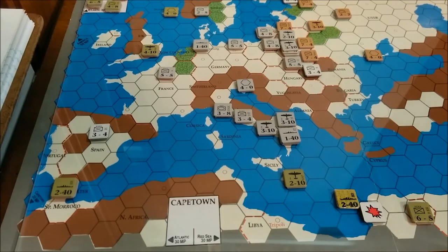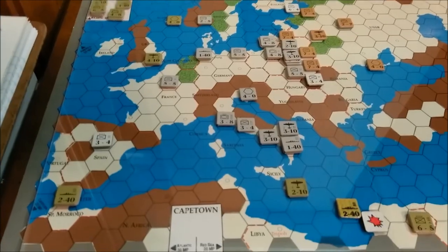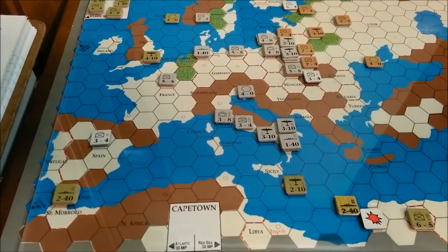Everything else is pretty much movement. I managed to move this air unit from Gibraltar to Malta to hopefully discourage the Italian fleet a little bit from moving units to Tripoli or beyond. The UK fleet and the UK air unit should be able to discourage any Italian naval movement or amphibious invasion.